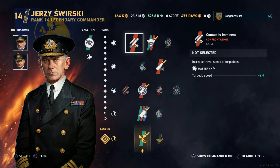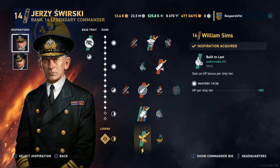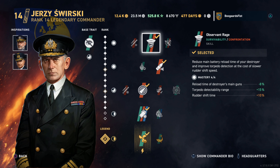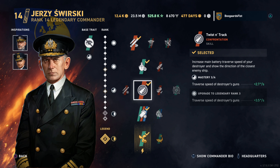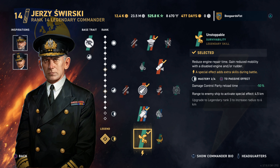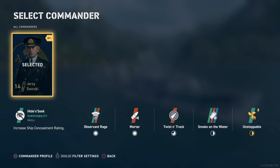Pairing Swirsky with Bay here is a double concealment build. A lot of destroyer players want to run double concealment builds on every ship. I've had Swirsky almost since the game came out and I did run double concealment for quite a while, but since then I only run it on Swirsky and Bay because they already have their own base trait built in — you essentially get a free extra perk. I noticed after my Friesland video I actually had the torpedoes selected, so for the Friesland we'll put it on more of a gun focus build. Swirsky is overall a pretty strong commander.